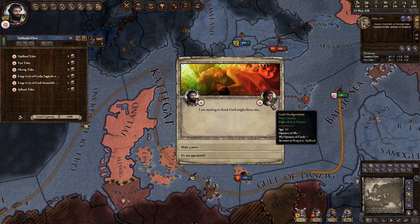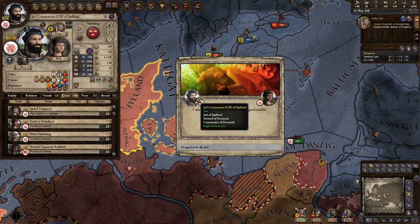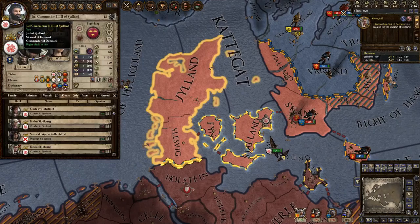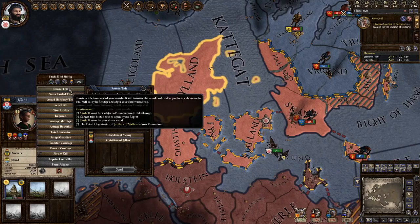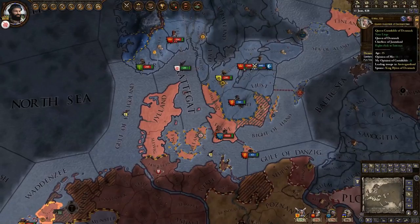I'm starting to think that girly might fancy me - we'll just make a whole bunch of babies and throw all of Gavelkind out the window. Also, Sterla my half-brother apparently has control over a lot of my stuff - that can't stay. My current vassals - it's really just Sterla and he already doesn't like me. He doesn't have many troops either, so we're going to revoke... oh, I must have 50 prestige first.